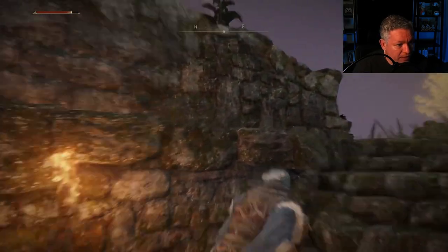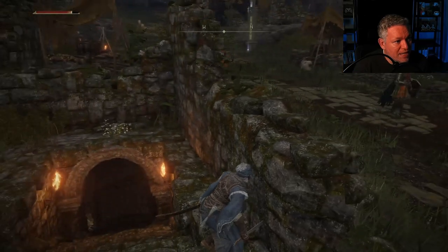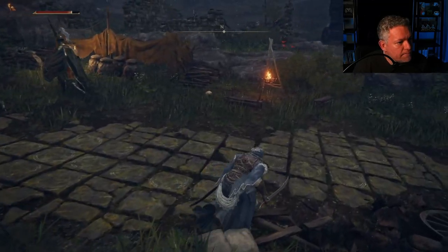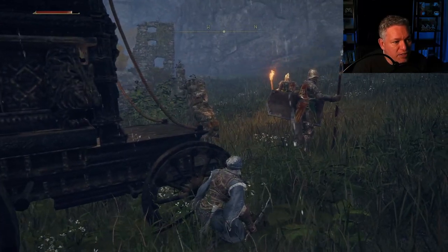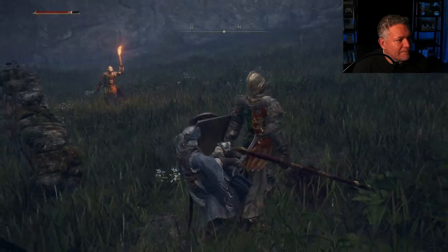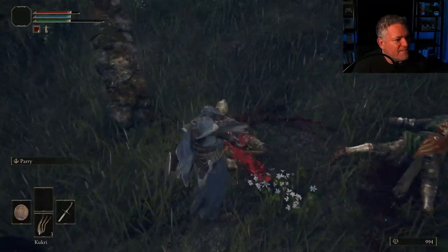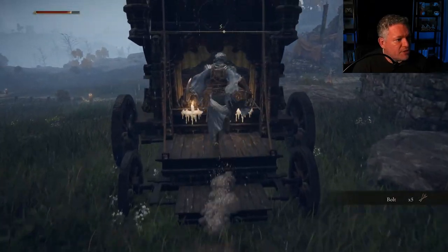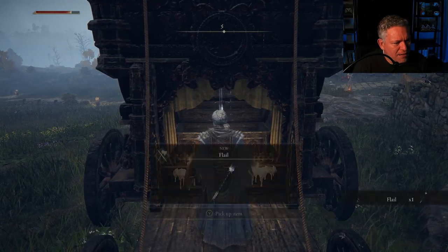Coming back out, I crouched to avoid the armored guard and snuck over to a wagon in the distance. There are two guards — one walking away and one stationary. I let the first get further away, then stabbed the stationary one in the back with a guard counter. If you jump onto the back of this wagon, there's a chest — we should get the Flail from it. Yes, the Flail. However, looking at it, there's a red X — my dexterity of 16 isn't quite high enough to equip it. Next time I level up, I'll pour points into dexterity.